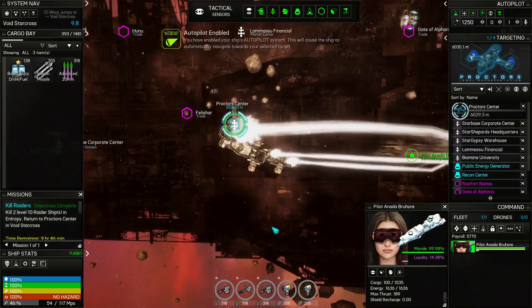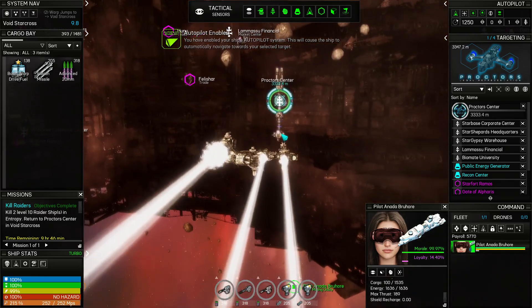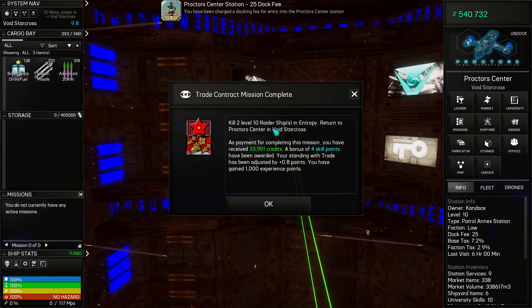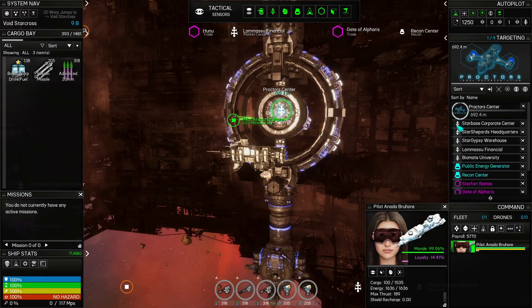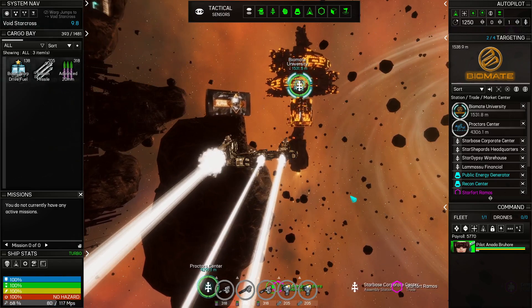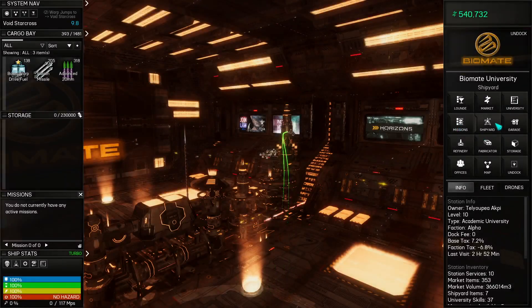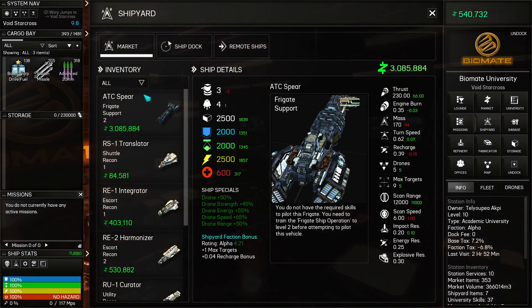I forgot we actually have to get over to Void Starcross to finish off the mission. We've got to get over to Proctor Center. Alright! So we've got some credits, some skill points. Let me get over to Biomate so I can do a little bit of university stuff. Alright, let me look at shipyards real quick. That one's got... oh wow, it doesn't have a lot of guns — three gun slots, that's it.